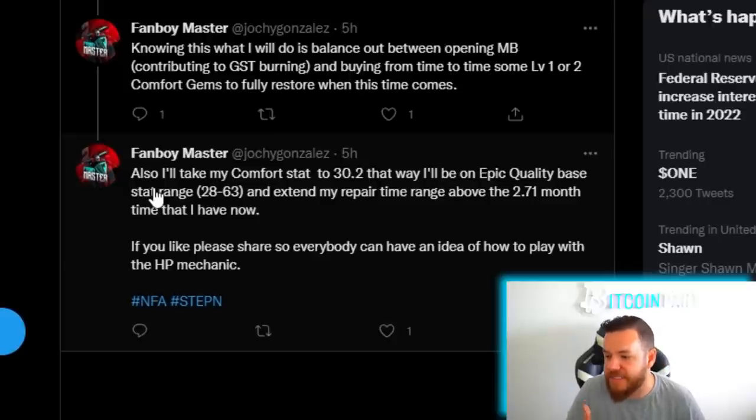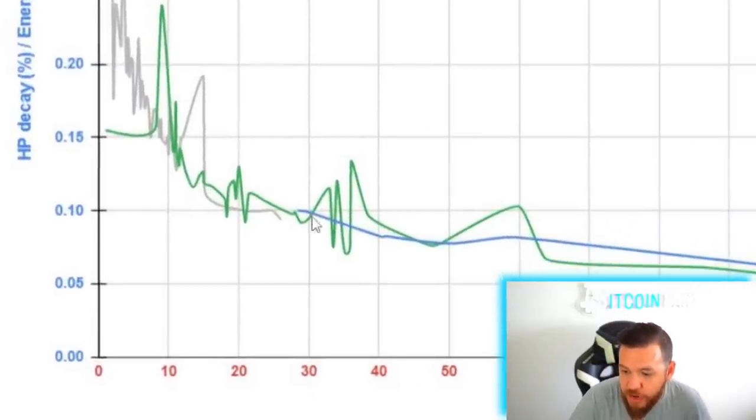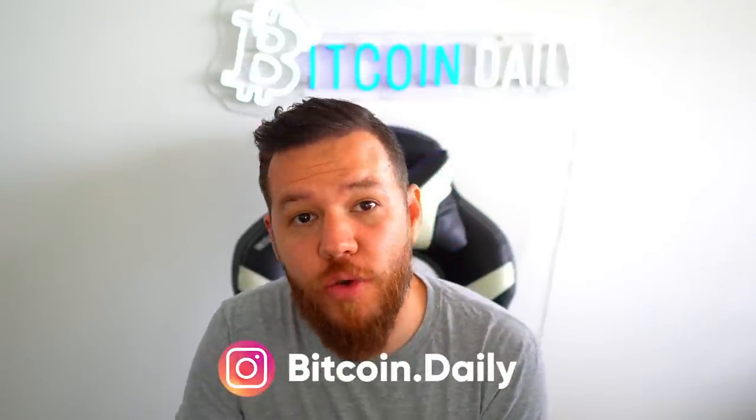He's also going to take his comfort stat to 30. That way he'll be in the epic quality base stat range. And if we take a look at that 30, remember that's pretty much the sweet spot we spoke about. So do you like the new HP system or do you hate the new HP system?